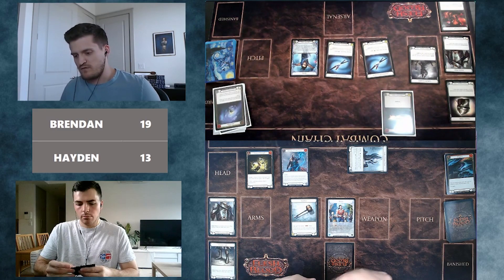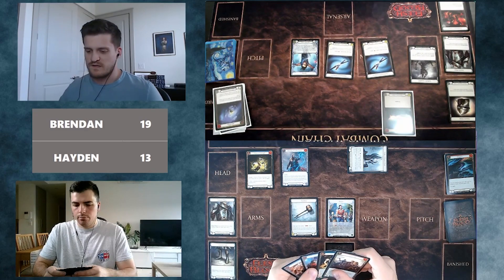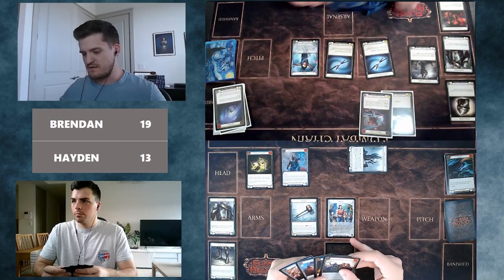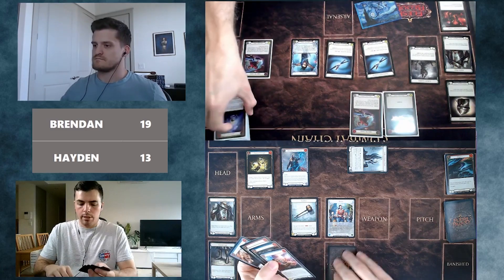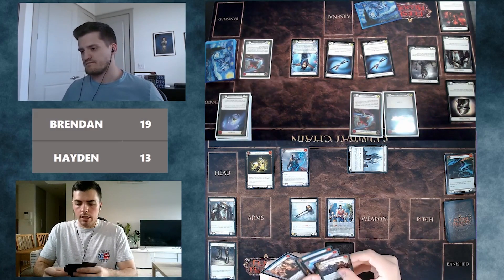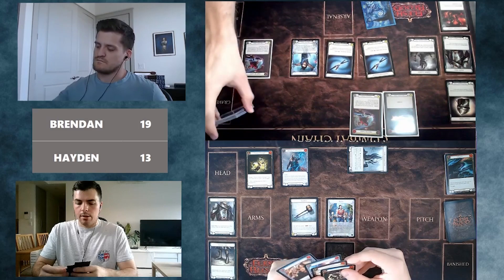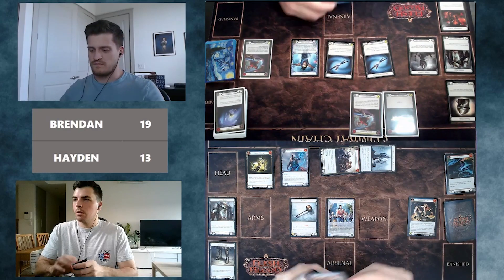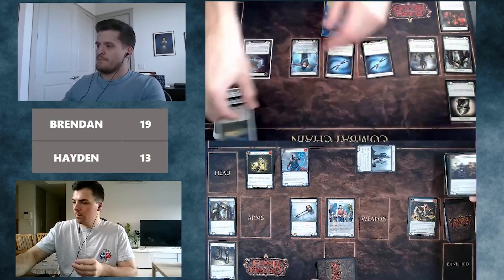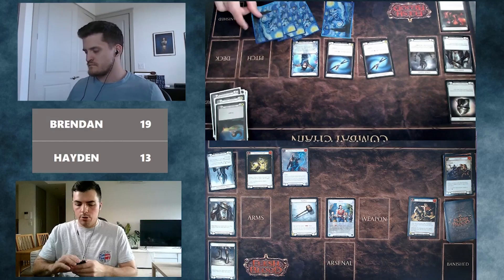Looking over the attack, Brendan reconsiders — possibly pitching the Head Jab and playing Surging Strike into Open the Center. But he really wants the Surging Strike in arsenal. He plays Open the Center red for five with Go Again. Hayden sees a good opportunity to use the Unmovable red from arsenal — he has three other blue cards in hand — and wants to keep cards costing three or greater for potential Anathos next turn. He pitches Demolition Crew blue and plays Unmovable red for eight, then Arsenal passes.